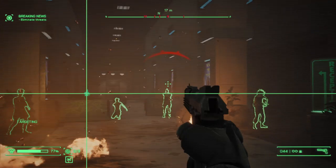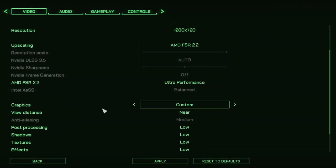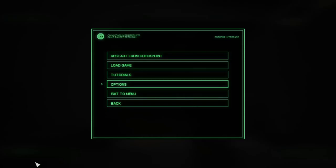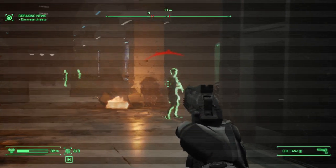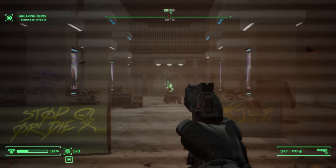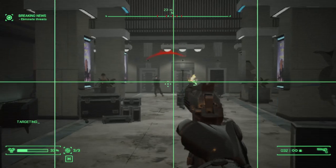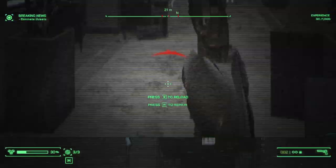I've now changed everything to the lowest settings possible: view distance down to near, AMD FSR 2.2 on ultra performance, everything low or switched off where possible. Let's see how this runs. It looks like a potato, but it does run. With that draw distance it's not very playable — that's not good, and it's not much smoother. I think we could potentially get away with it at 720p with settings on medium, but on the absolute lowest settings it's definitely still playing and somewhat enjoyable.